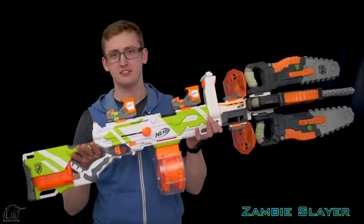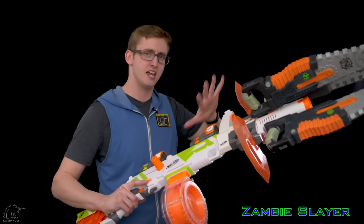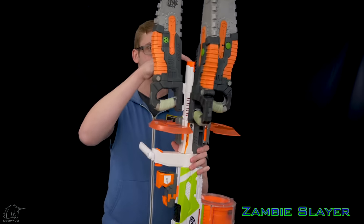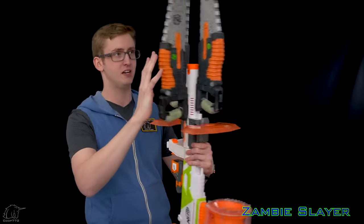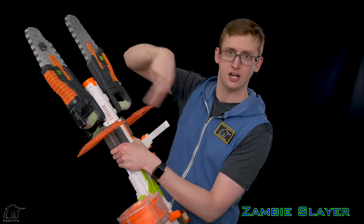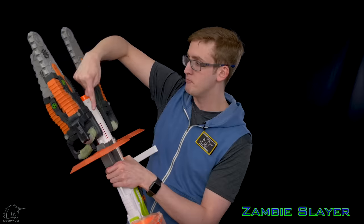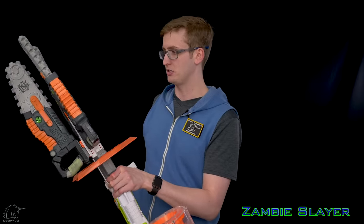Last but certainly not least, the Zambie Slayer combo. Every blaster needs a Zambie Slayer combo. When your opponent is a horde of mindless Zambies, you need a particular combo. Up front, we have the tri-rail barrel extension from the Demolisher Customizer Pack, because it has three rails for the attachment of three chainsaw attachments, which looks super cool. Nerf, pretty please come out with a quad rail - need more rails. I might just chop off some rails and epoxy them on there just to make that happen.